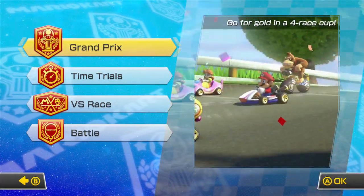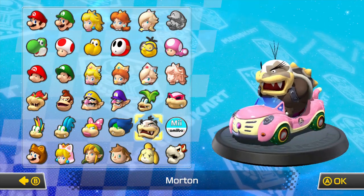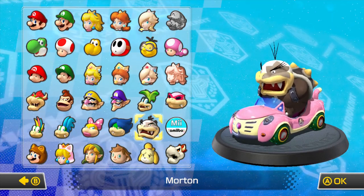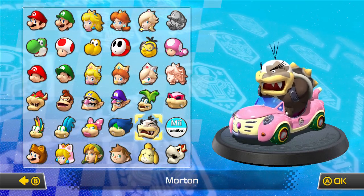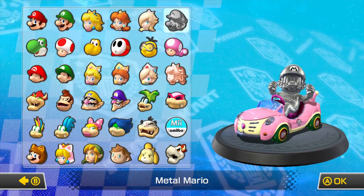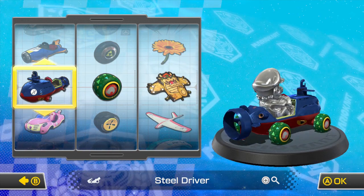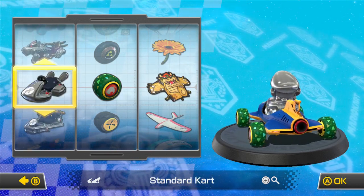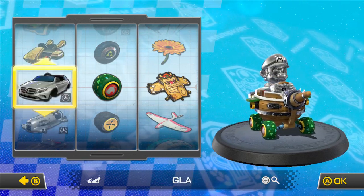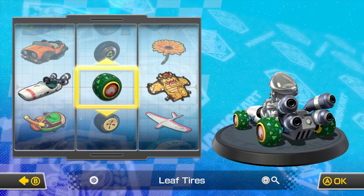In this episode we're going to be doing the next cup of DLC pack 1 on 200cc. In the previous episode we played as Morton — it was fun, really fantastic, with a few close calls. We have 3 more characters left, and the next character is Metal Mario. I could pick others, but I'll save them. I've pretty much used every kart except the Landship or the B-Dasher, but I really want to use the B-Dasher because of Mario Kart DS. So the B-Dasher it is.